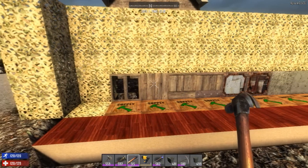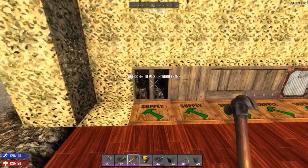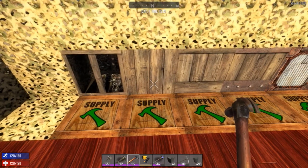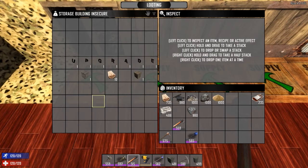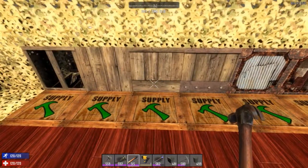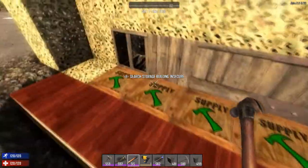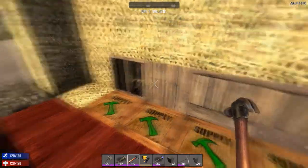The first block we're going to look at is the wood frame — probably the first one you'll build in the game. We've already seen how to craft it: 10 wood in your crafting gives you one wood frame. Place it down, and the wood frame can be upgraded into a regular wood block by applying 10 wood with a construction tool — just right-click a few times. You can then reinforce this to get a reinforced wood block using 10 more wood, so that's 30 wood total to get from the frame to the reinforced wood block.